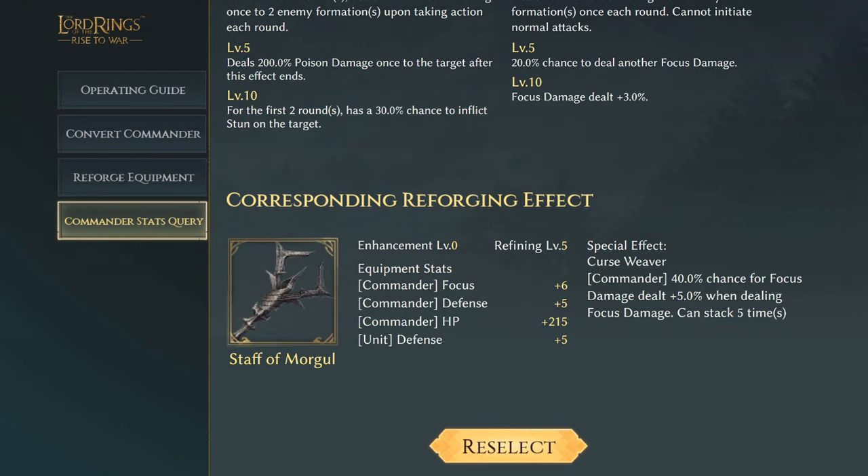Sestaro's Staff of Morgul has an effect of four focus, defense of five, commander HP of 215, and unit defense plus five. The stats are very similar all over the board — it's more about the special effects that make the difference. The Curse Weaver effect has a 40% chance for focus damage dealt plus 5% when dealing focus damage, and can stack up to five times.